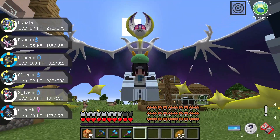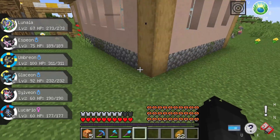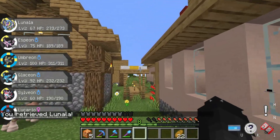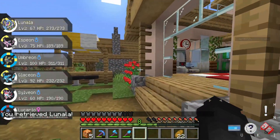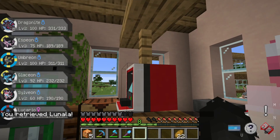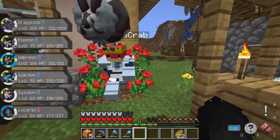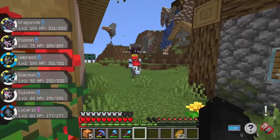Let's do a house tour. Let me put Linall up first. I did replace Bellybolt and Slowbro. I also now have Lucario, Sylveon, Glaceon, and Umbreon.